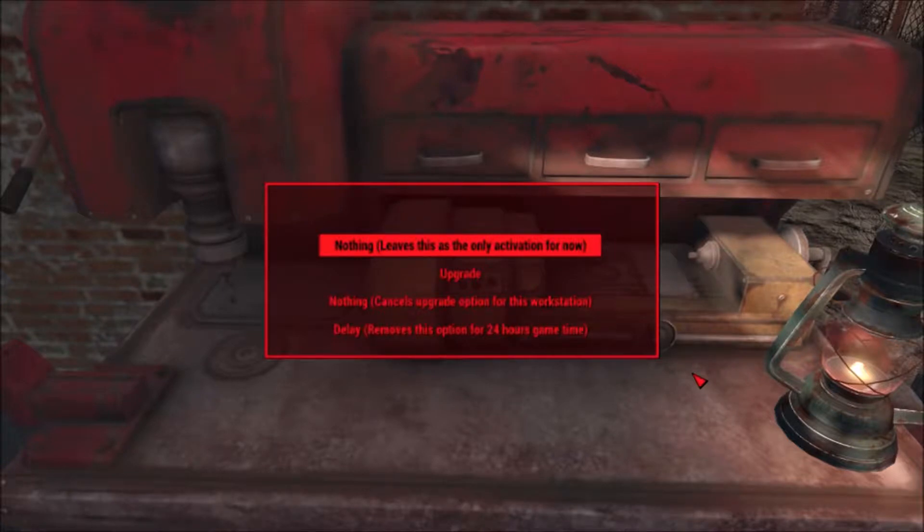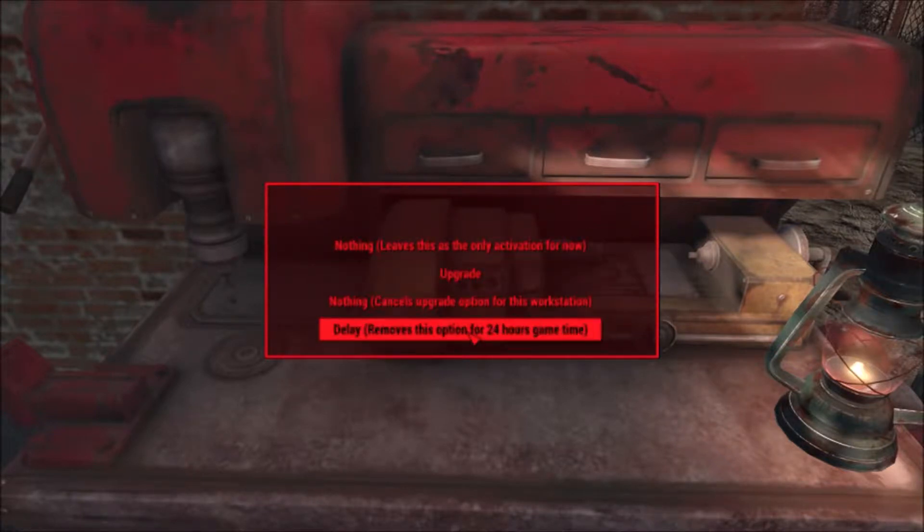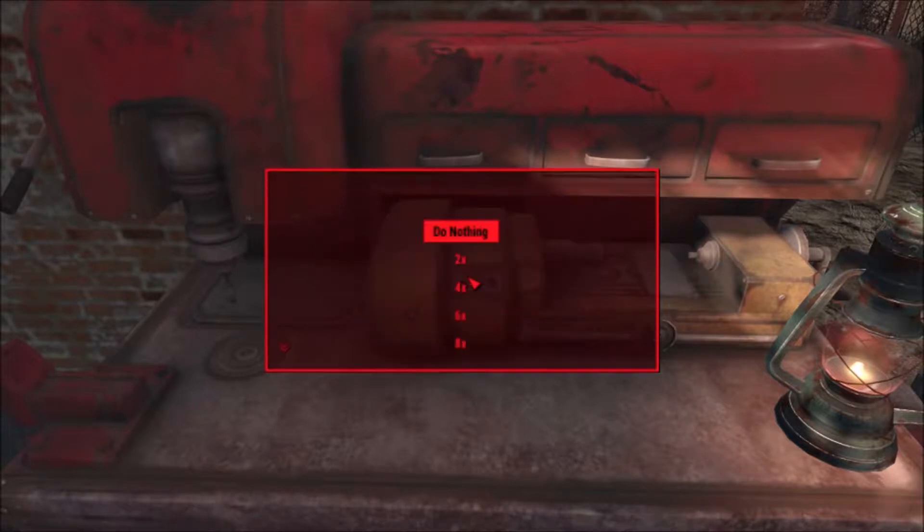The mod here shows how I can unlock the workshop or upgrade it. If I hit upgrade, as you can see there are a number of selections — I could do nothing, leave it only as an activation for now, cancel, look at upgrade options, or put it on delay which moves the option 24 hours in-game. I'm going to upgrade it. This allows me to make very large settlements anywhere I find a workshop. I'm going to make it hold 20 times what it normally would, which is what I normally do.